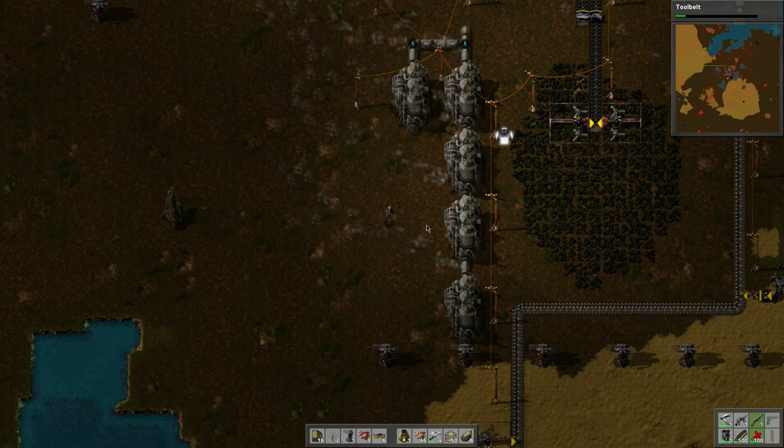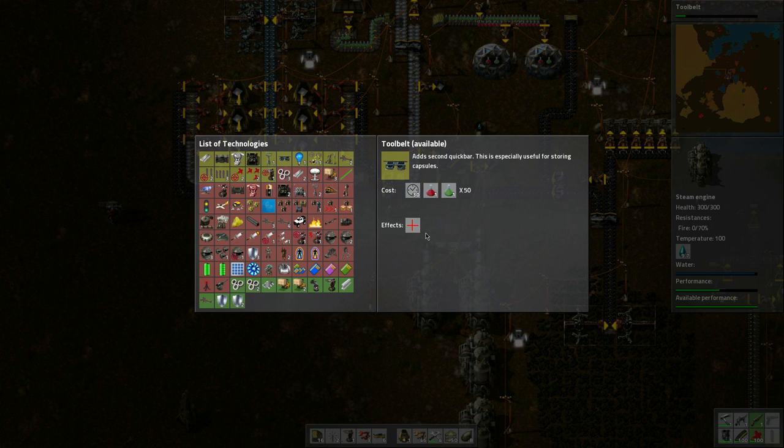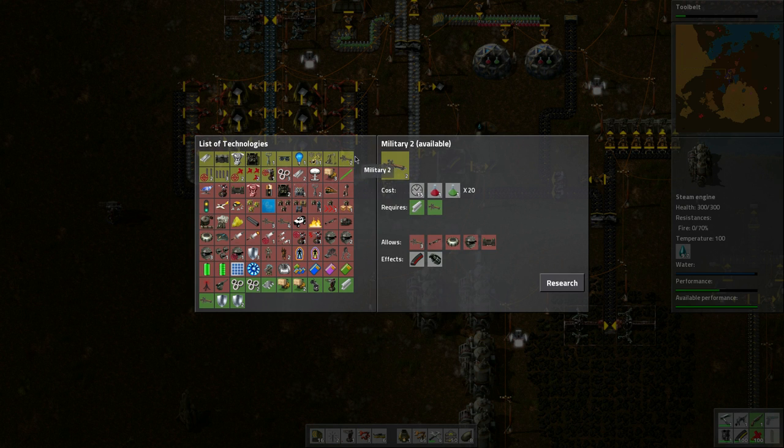I think we're going to start working towards equipment to kill more. That means I want to do Military 2 — I want to get piercing rounds with grenades, which will then allow these other things. And then I think we'll need to do oil processing, and all of these. See, this is steel — it's a good thing I got steel processing already. We can increase gun turret damage since we seem to be using these guys. I think this will be next after the tool belt.